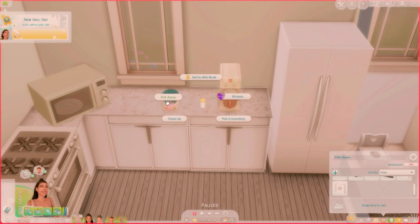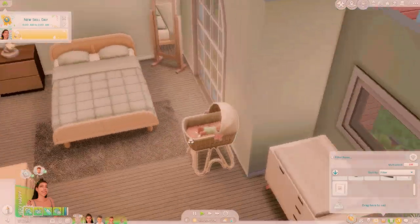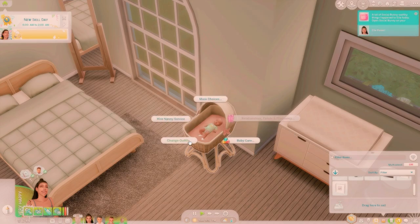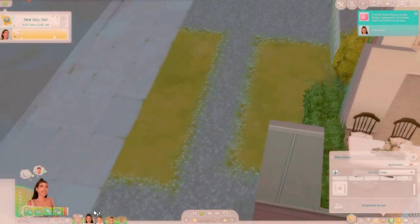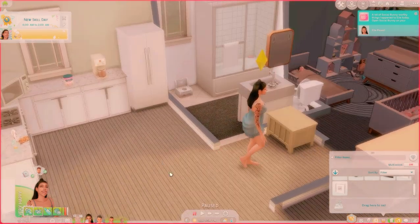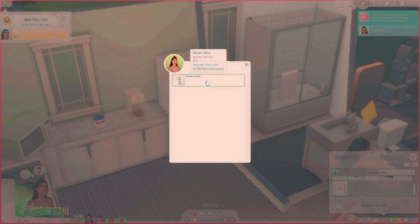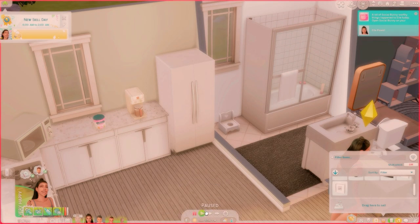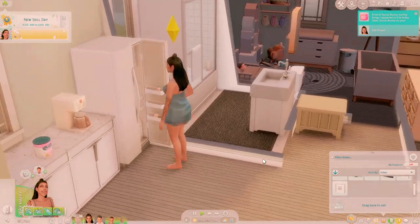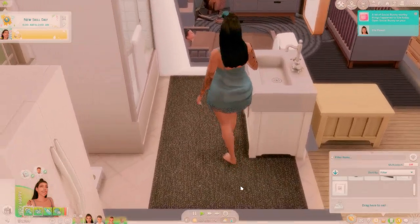I'm going to have L put the milk away since the newborn isn't hungry right now. We can actually put the milk in the inventory. Let me get her to open the fridge — yes! We now have a moodlet that says 'Get Milk' and we have our breast milk there. She'll pop that in her inventory to give to the baby. This is so realistic and I'm so happy to show you guys all of this.